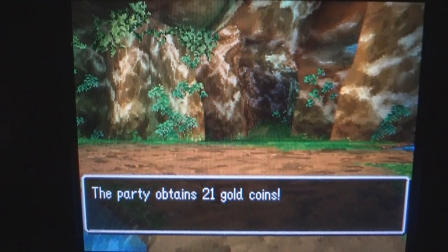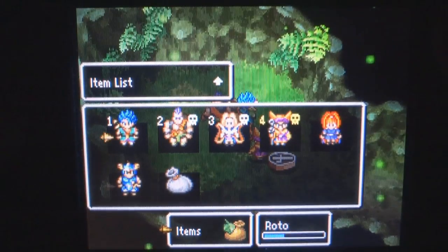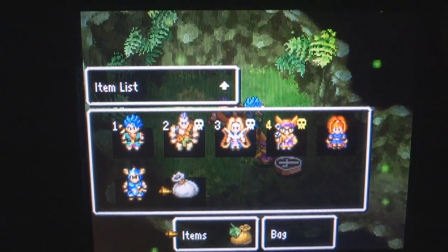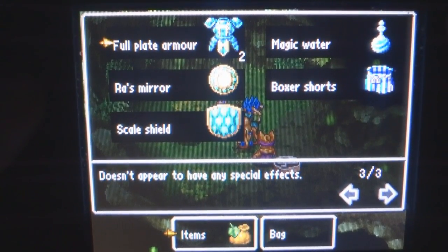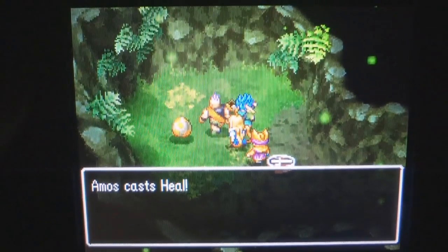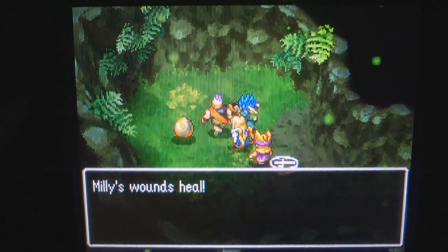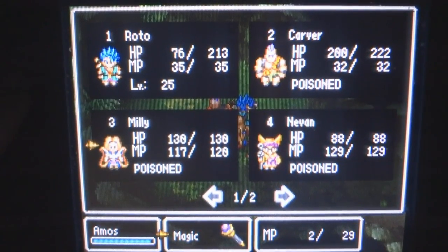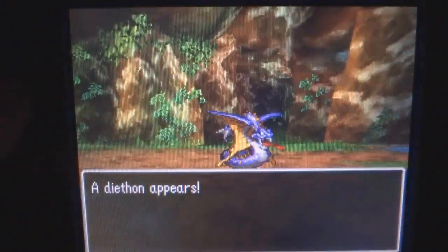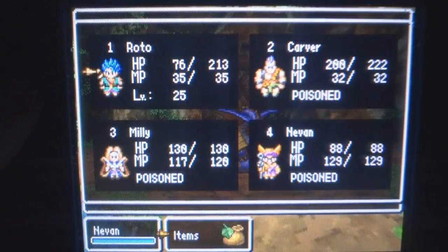Why don't you do an attack, Nevin? Elma says heal — sweet. Steven can just use the stuff to get out of the battle. I want to make sure these two are healed. Okay, it's go time, baby. And... Yoink.